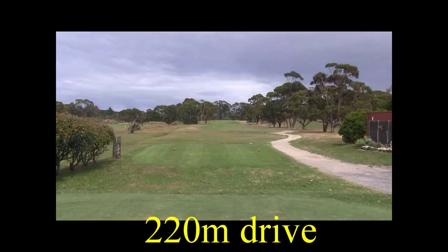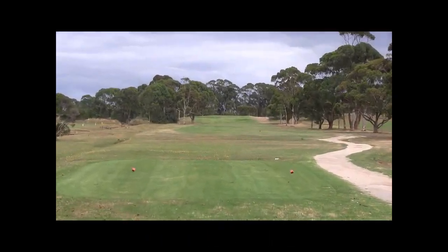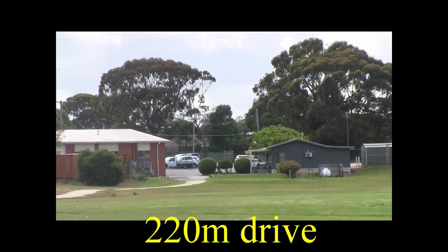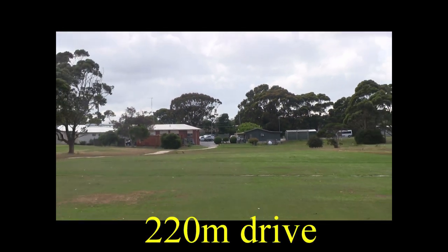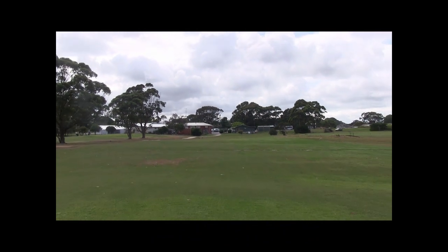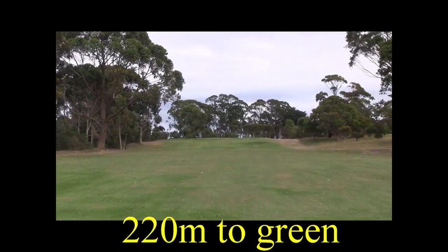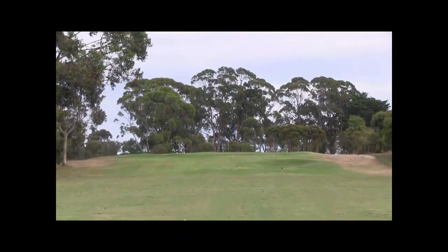First at Thacker Golf Club is a par five of 446 metres. Straight par five this. There's another fairway to the right, but be careful — there's out of bounds down the left as part of the driving range. The natural tree line fairway is here, so again it helps to be straight. From here you've got 220 metres to a slightly elevated green.